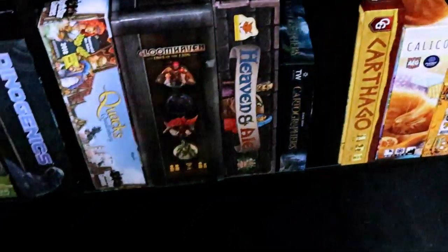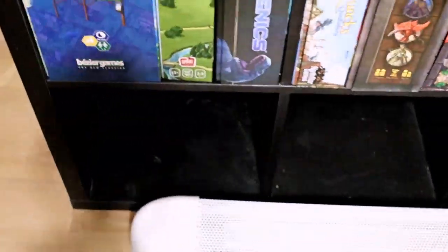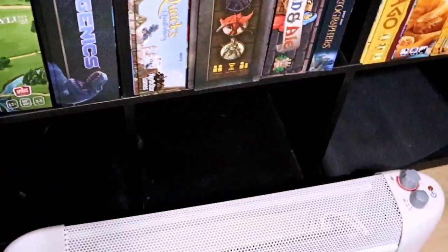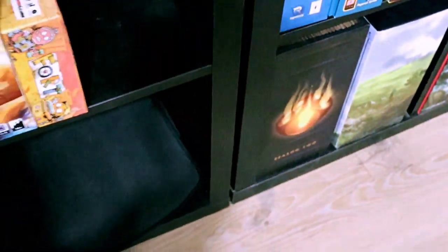Cartographers is a really awesome game. Heaven and All — I love it. Calico, just got that today. And Fort, just got that today too. There are a couple of empty shelves at the bottom still to fill, and some play mats down there that are reversed — they're the play mats for Dice Throne Season 2.